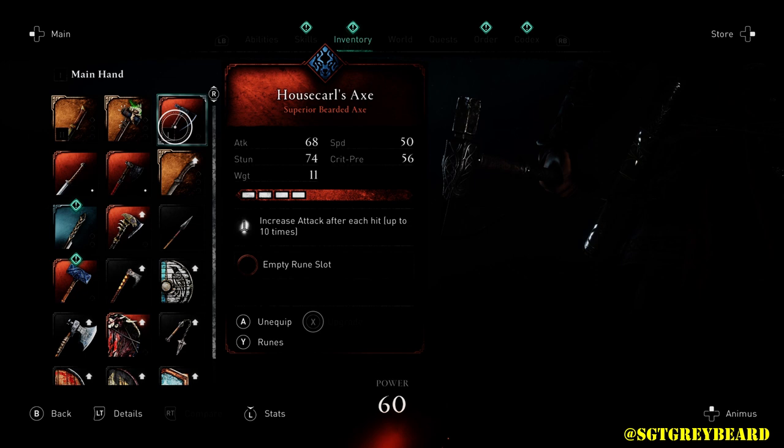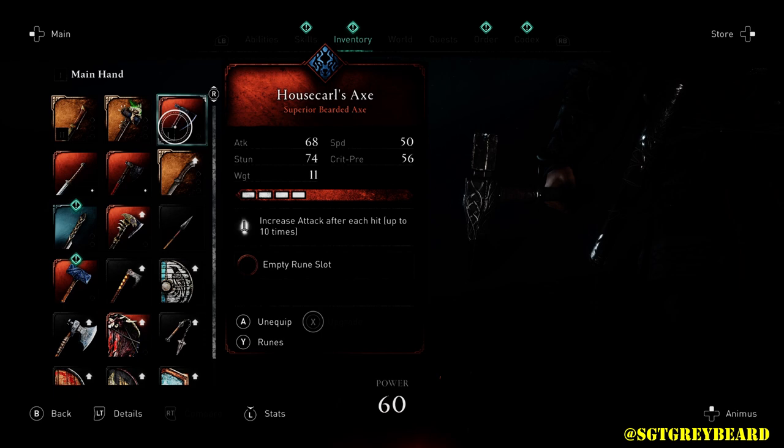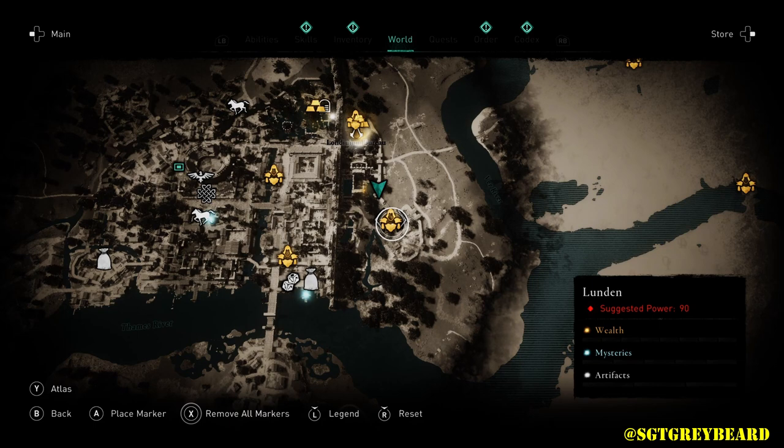Head over to the loot box and inside that's where you'll find the axe. Like the previous weapon, we have a long way to go to reach legendary status, but the talent itself — where you increase attack after each hit up to 10 times — does stack and it really puts out a lot of damage.